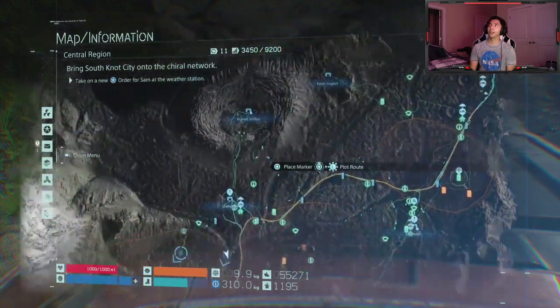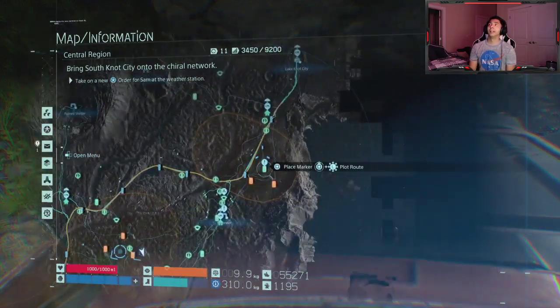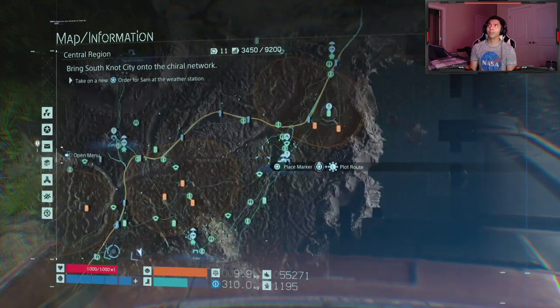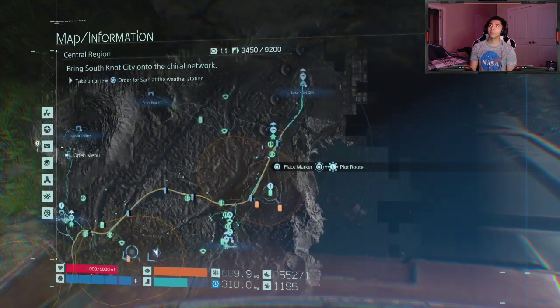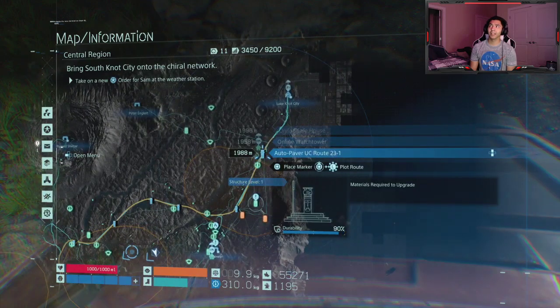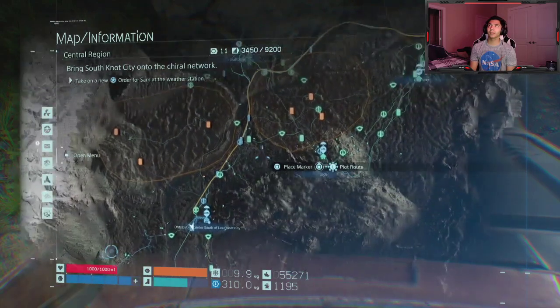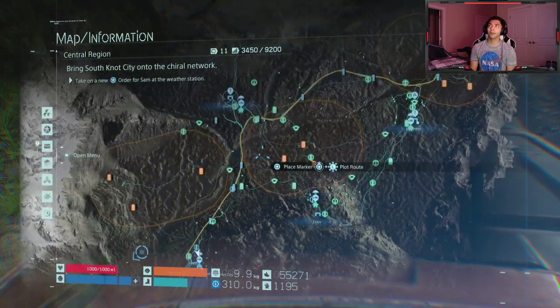So I'm in the second area, the Lake Knot City area. And I'm sure you notice as soon as you get there, you see these auto pavers everywhere. If you've probably seen them, you're probably like, okay, that's a lot of materials, I'm not going to waste time on it. But I'm going to show you a pretty easy way if you haven't found it or discovered it yet.